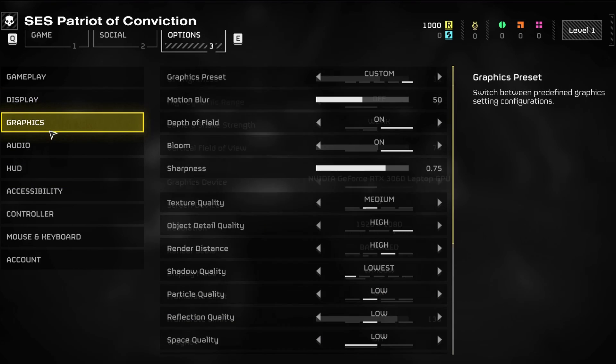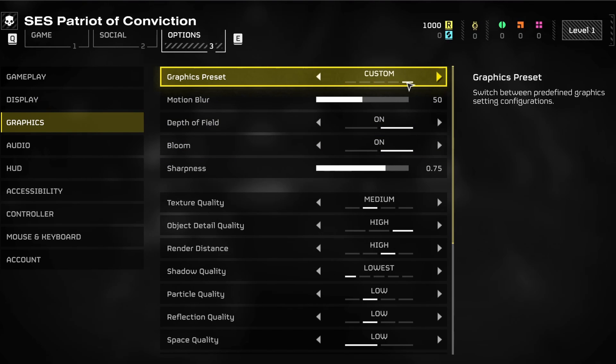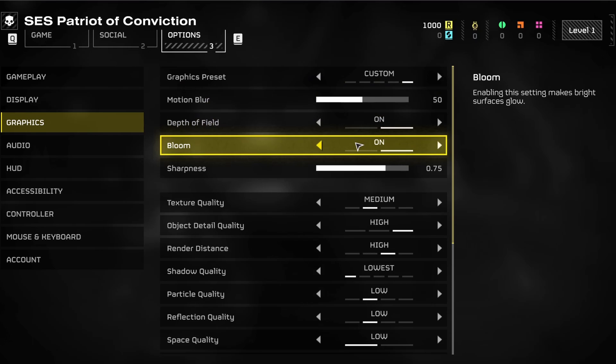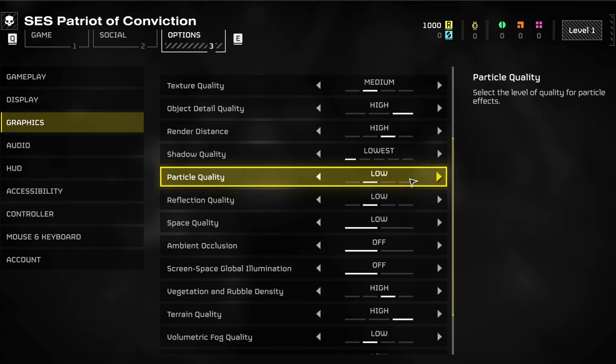We will then head to the Graphics section of your settings. Here, use a Custom Graphics preset. I prefer to lower the Motion Blur Intensity to around 50% — this will also come down to your personal preference, but most players usually prefer to lower this option a bit. The default Bloom and Sharpness options work well for me personally, but some users running the game at a lower resolution might prefer to disable Bloom entirely. Next, let's tackle the quality settings below.